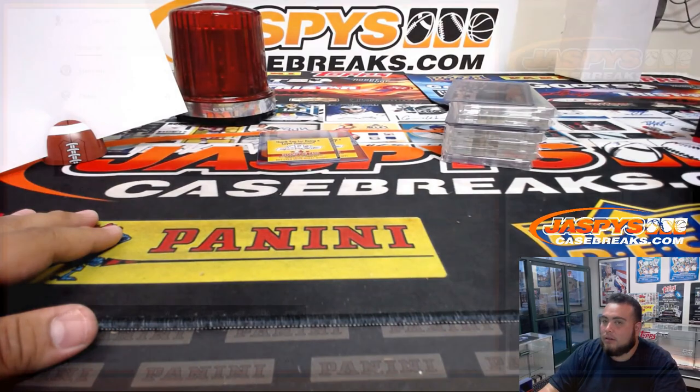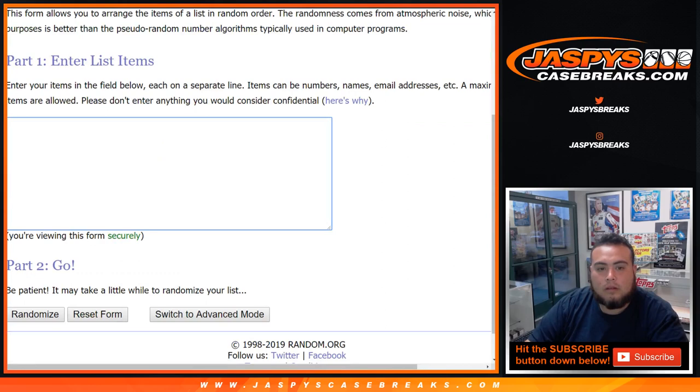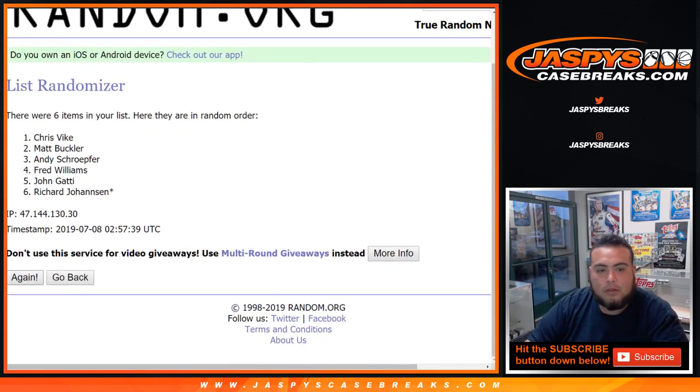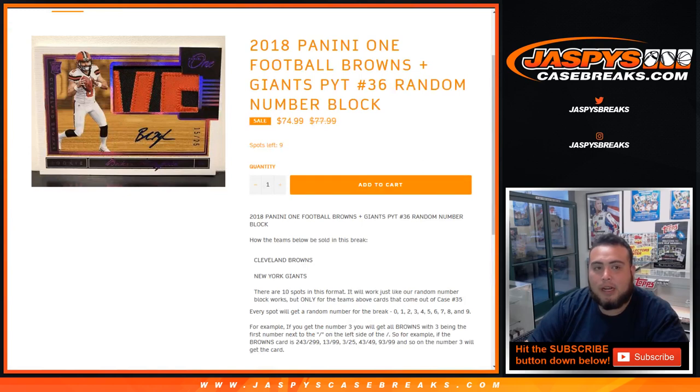Let's quickly switch screens, set up a new dice roll, get the list of customers, and dice roll it — two and a three, five times. One, two, three, four, and five. Five times — Fred at the top, so Fred you're gonna get those two redemptions coming your way. Appreciate it guys. This was number six — I don't know when we'll put another one in the store but JaspisCaseBreaks.com. Let's get this Panini one going — this random number block for Browns and Giants unlocks the break, so let's get it going. JaspisCaseBreaks, we'll see you.